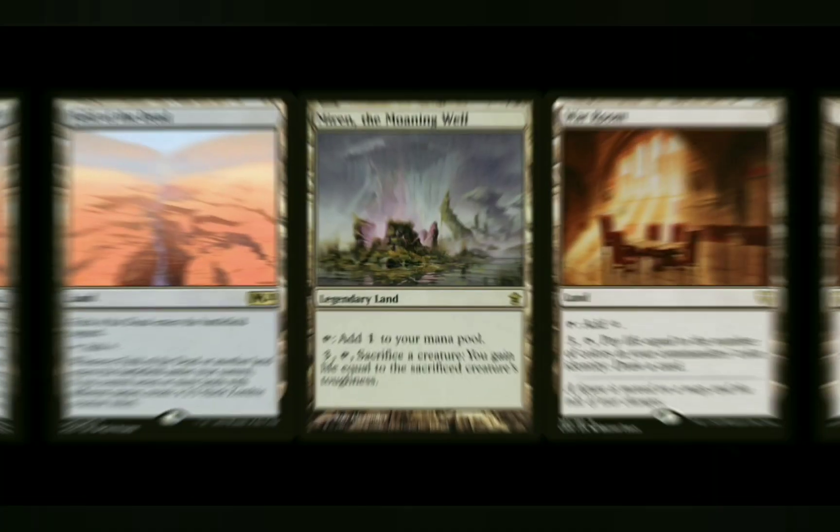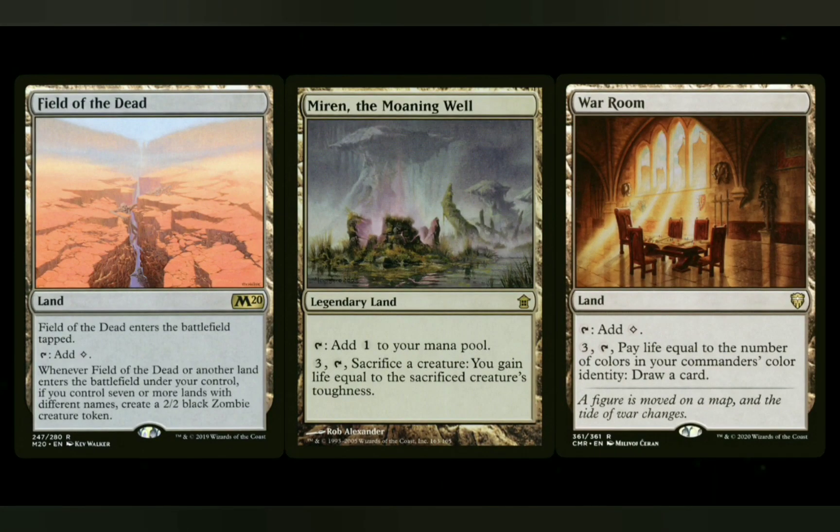After that, some token generation lands. You've got things like Field of the Dead, which is really good in this deck. In a three-color deck with as many different lands as you're going to have, Field of the Dead shouldn't have a problem hitting. You've got things like Kessig — I wish they would reprint it more often, but they just don't. You've got some sac outlets like Miren the Moaning Well for life gain, and the same thing with High Market. And then some card draw lands — because you're not in very good colors for card draw — like Bonder's Enclave, and my favorite one recently, War Room.